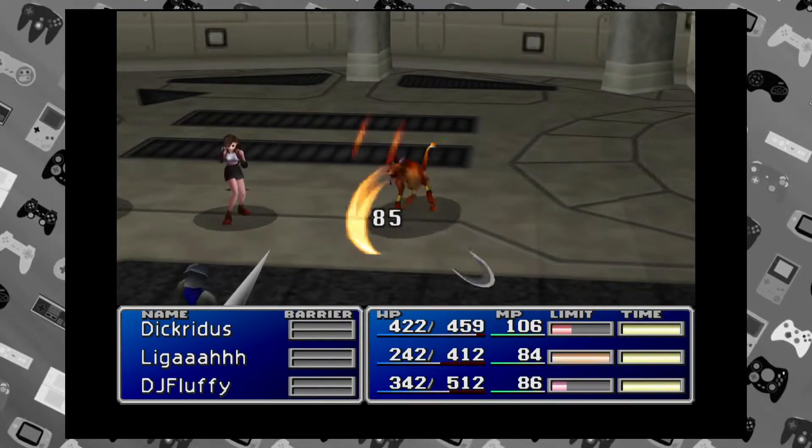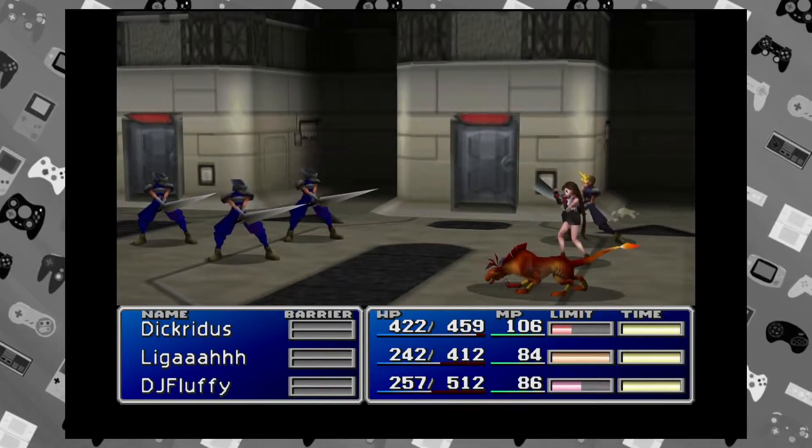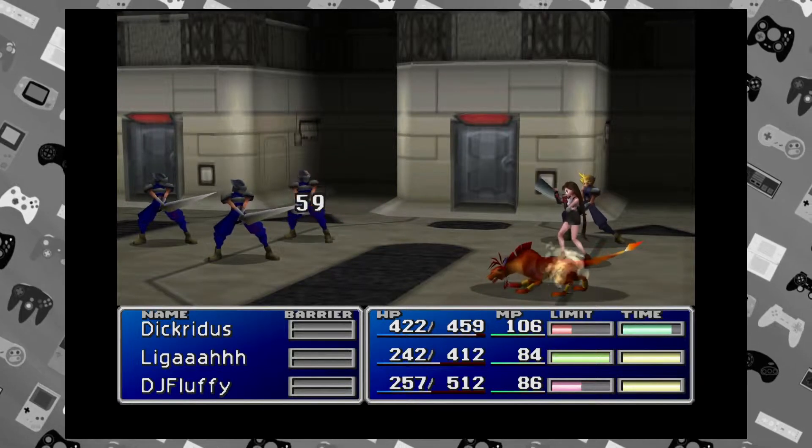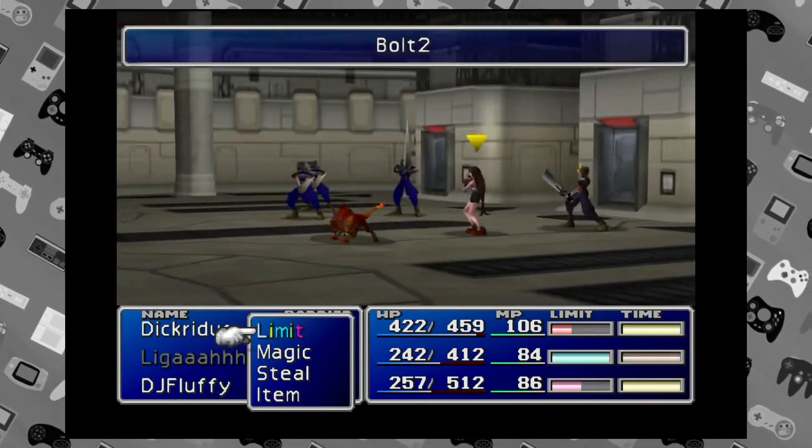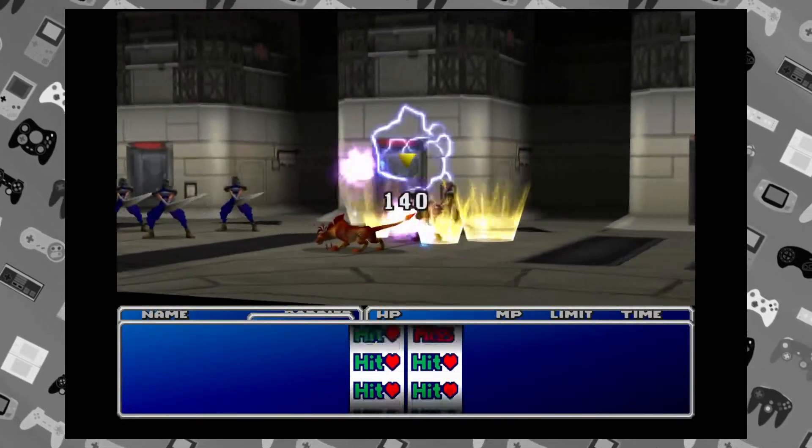I'm glad we missed it because we needed this enemy skill materia. You talk to the employee that's on the stairs and he gives you his key card because he's afraid of you — that's how you get to the 68th floor.